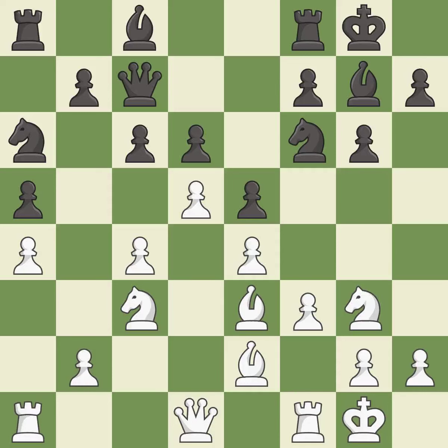This permits the opponent to take an outpost with a knight — it is an inaccuracy. This misses an opportunity to take an outpost with a knight — also an inaccuracy. This connects the rooks, which helps them coordinate together in the future. It is good.